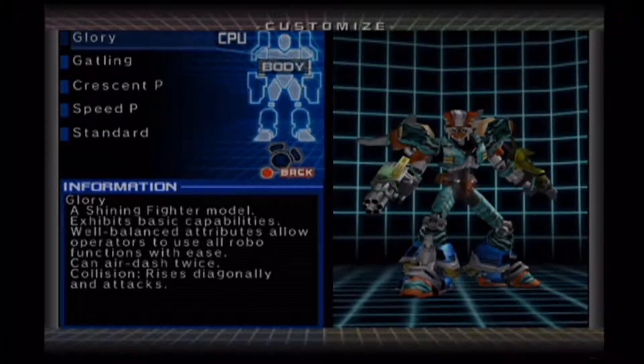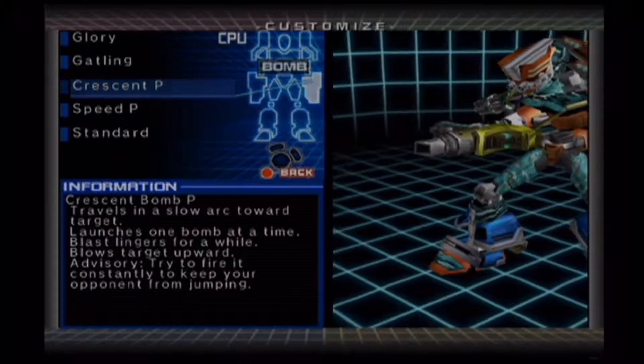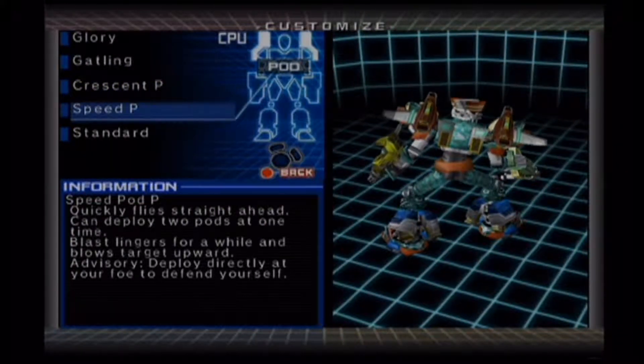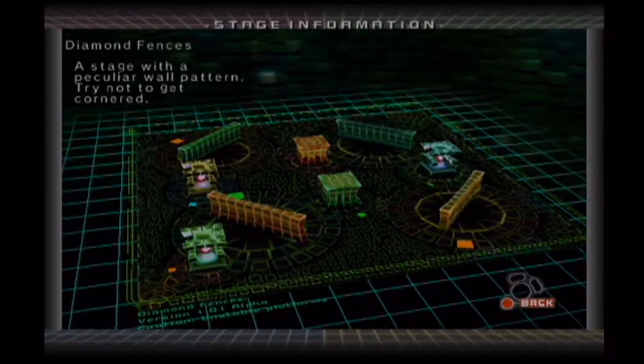Harry's got the Glory, a shiny fighting model, with the Gatling gun — this is dangerous. If an opponent has a Gatling gun, never go straight at him; kind of drift to the side so his bullets don't hit you, because he'll shoot in rapid succession of 8 bullets and it will nail you fast. The Crescent Bomb — I don't think I've used this one. The Speed Pod fires straight ahead and can deploy two pods at once. We know what the standard legs are. His holosseum is a diamond fence, good for strafing around corners.